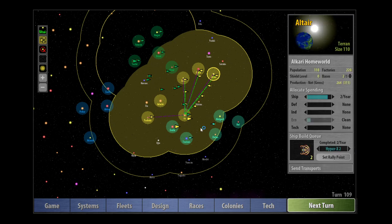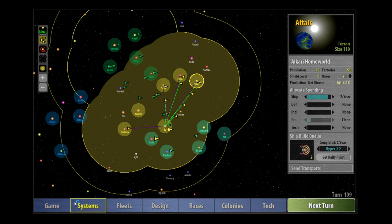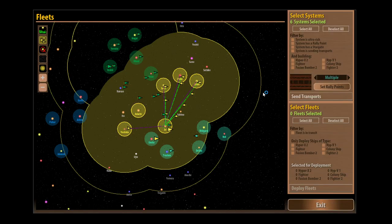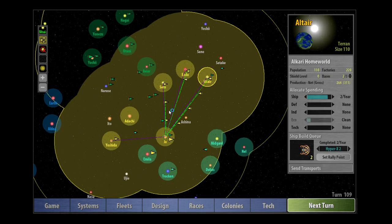Welcome ladies and gentlemen to episode 13 of this let's play of Remnants of the Precursors. This is a tutorial series and we've got through most of the tutorial content now. We've looked at most of the screens — there are still some elements of the fleet screen we could look at. Now that we've got more ships and fleet types, it's probably a good time to do that, but let's see if that can come along organically as we play.